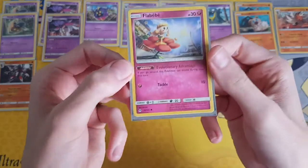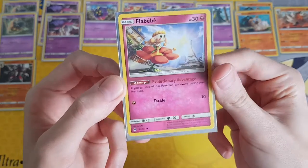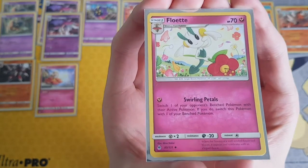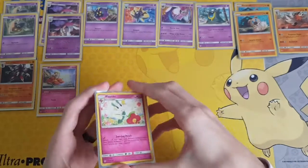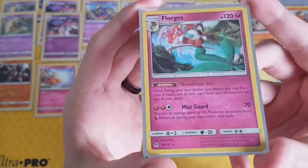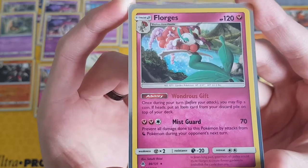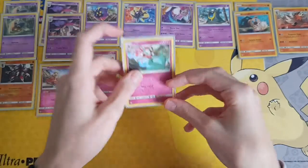Then we play one Flabébé from Forbidden Light. It has the ability Evolutionary Advantage — if you go second, this Pokémon can evolve during your first turn — with Tackle for one Fairy Energy. Because we play the Flabébé, we play one Floette as well. For one Fairy Energy we have Swirling Petals — switch one of your opponent's bench Pokémon with their active Pokémon, and if you do, switch one of your bench Pokémon as well. Then we play a Florges as well. For Wanderer's Gift, once during your turn before you attack you may flip a coin — if heads, put an item card from your discard pile to the top of your deck. And then we have Mist Guard for two Fairy and Colorless — prevent all damage to this Pokémon done by Dragon Pokémon, which is very effective.